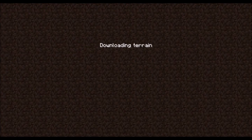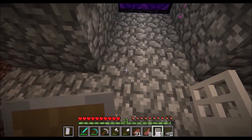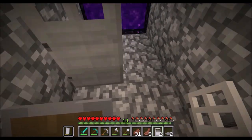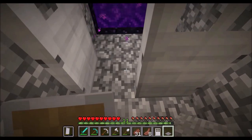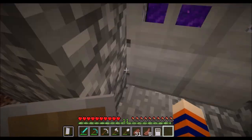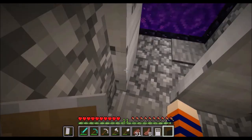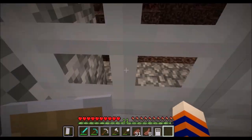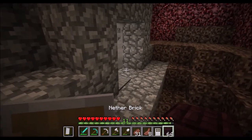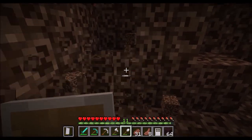Here we go — now it's time for stone pressure plates. What I really should do is set up a two-way button that will open the door from either side, like here and here. One does it from one side and the other does it from the other side.